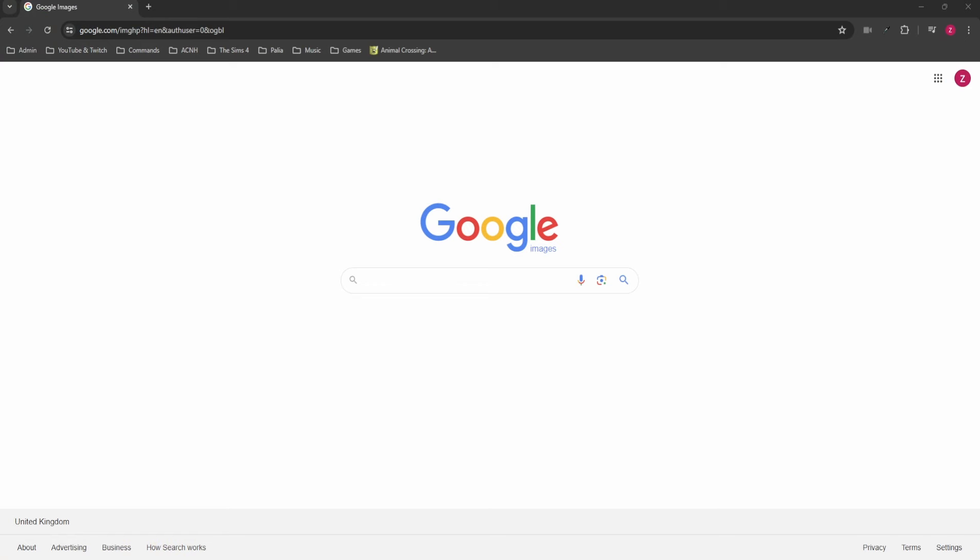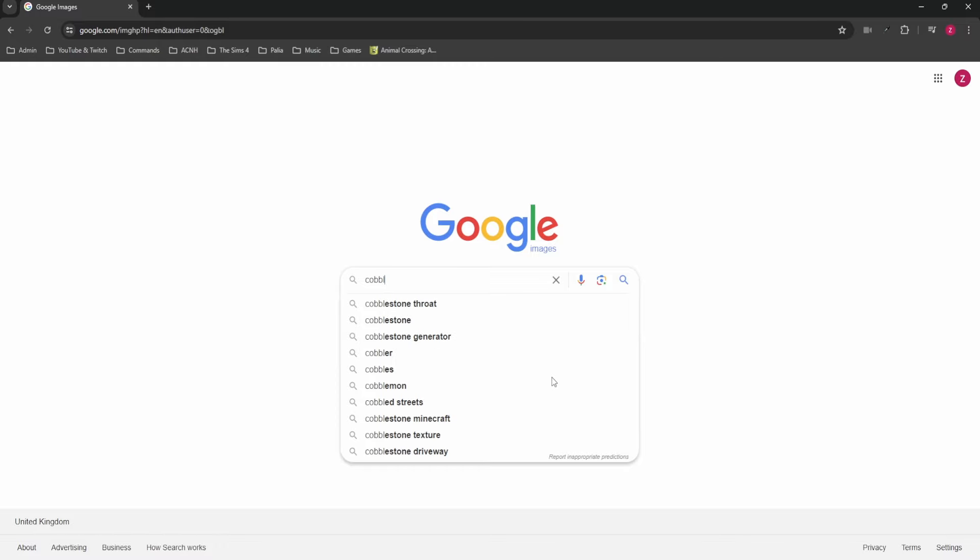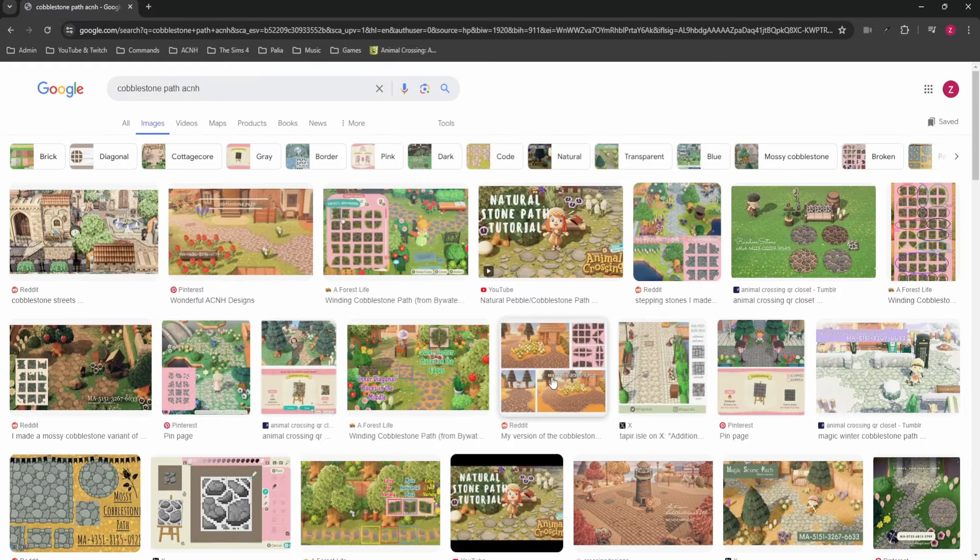My first point of call when I'm looking for any codes is normally Google. So I've just come into Google to see if I can find something that works for what I'm looking for. For the main part of the island I'm looking for something more along the lines of a cobblestone town entrance that will then feed into the countryside elements further out, so it's going to get a little bit more rural as you go to the outer fringes of the island. So I'm going to type in cobblestone path ACNH and we'll just see what we can get.